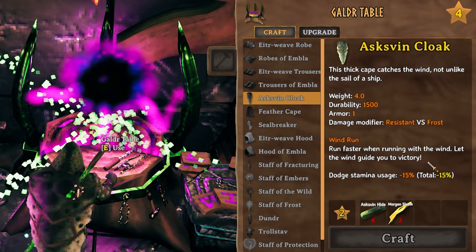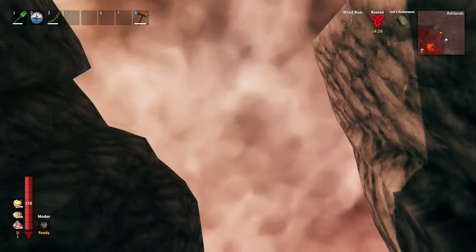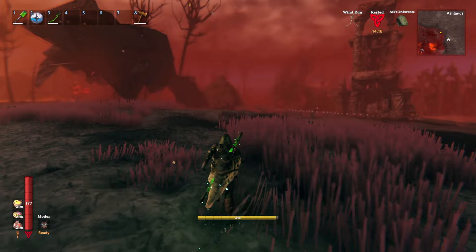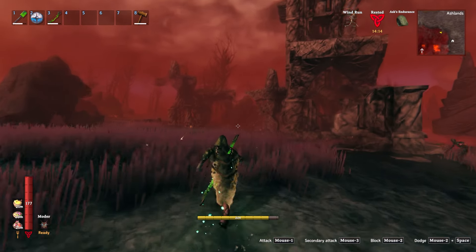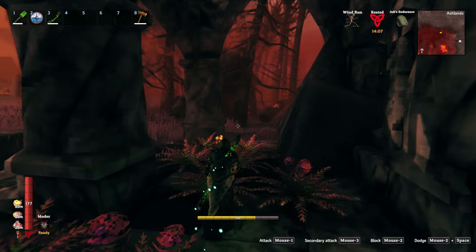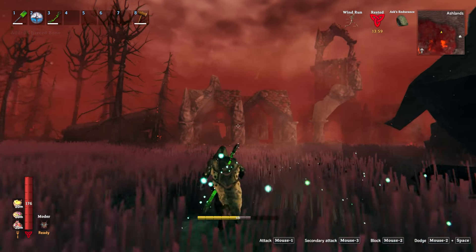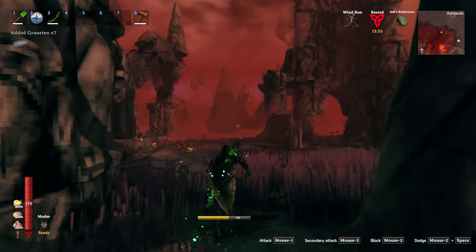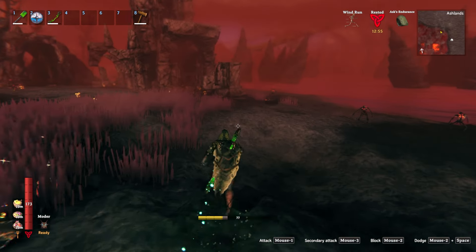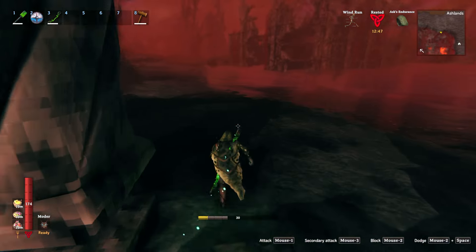We have a full video on this but we'll show you briefly. When you're looking up you sometimes see those streaks in the air — that is the direction the wind is blowing. When you have this cloak on and you run in the direction of the wind, you run faster and quite a bit faster too. This is how fast you can traverse the Ashlands going against the wind — still quite fast. Going with the wind you can see we're going super fast, just like Speedy Gonzalez. Absolutely a great armor combination — you can just run past everything.